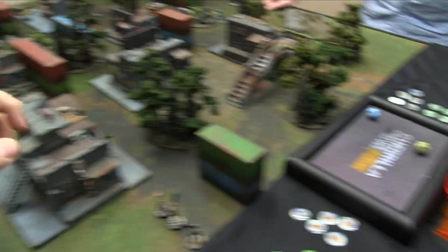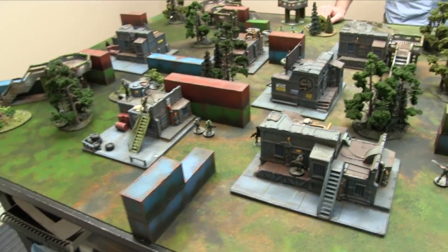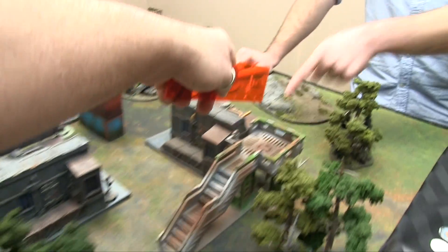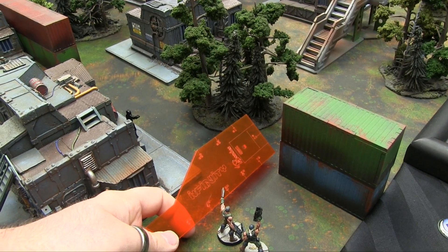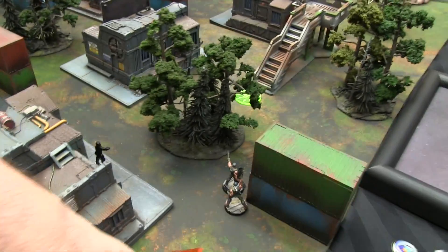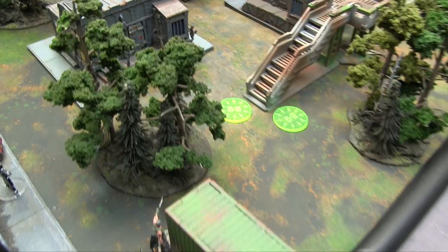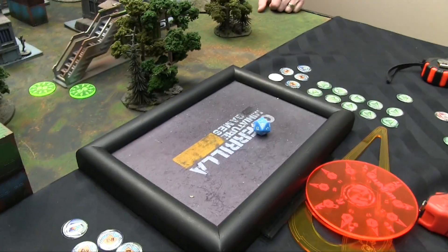Aaron flips a command token to prevent me from using all but one command token this turn, so no mass coordination. First, I'm issuing impetuous orders. Werewolf one is just going to move four to stay out of the way, then throw a smoke cloud — rolling on an eight — it goes off. He also throws a second smoke cloud at max distance, rolling on an eight, and it goes off as well.